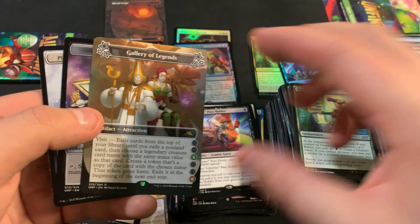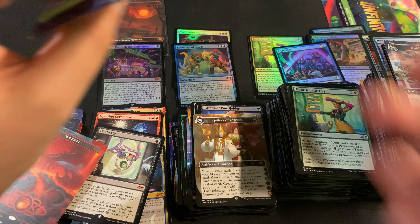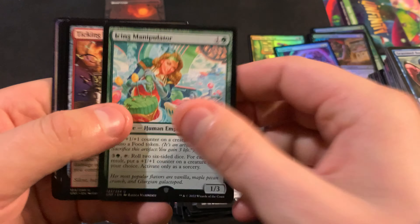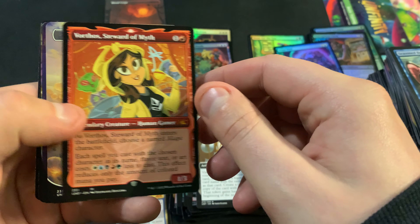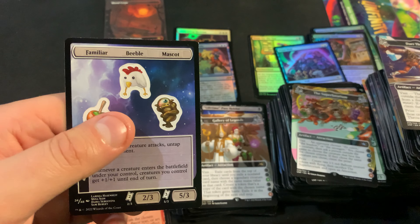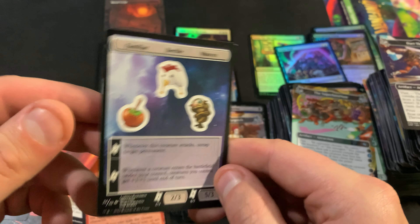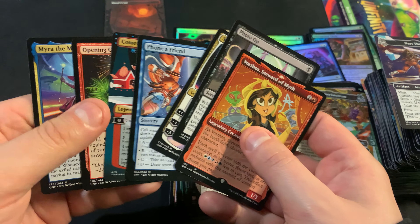We are getting there. That chameleon cracks me up a little bit. There's this fun house. We got Forest. And then we got put in the Trash Bin. We got Unsanctioned Ancient Juggler. We got the Lifetime Pass Holder and Mountain. And Gallery of Legends. Playable Delusionary Hydra.